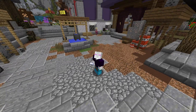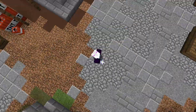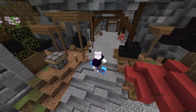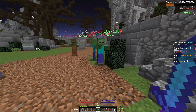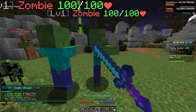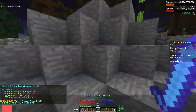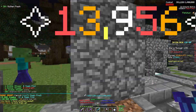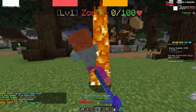Crit chance gives you a chance to deal extra damage to your enemies, and the more crit chance you have the higher chance you'll have to deal more damage. As you can see when I'm using 100% crit chance, every single time I'm hitting something with this Aspect of the End I get a critical hit, whereas if I didn't have 100% crit chance that would not be happening.